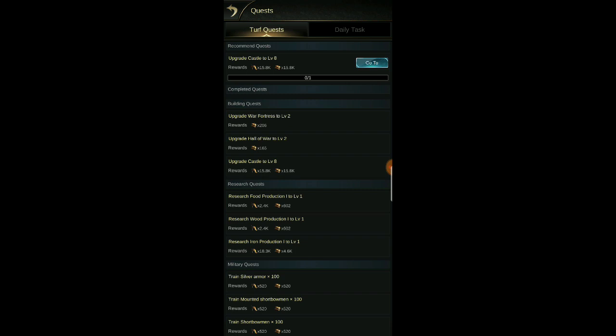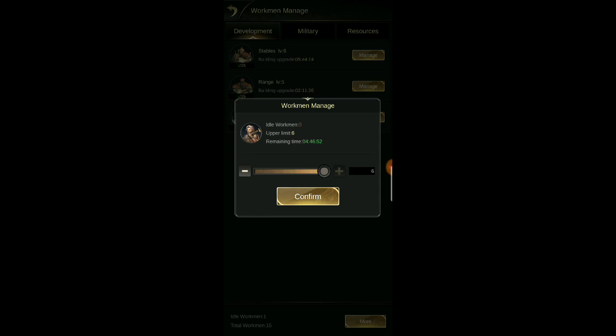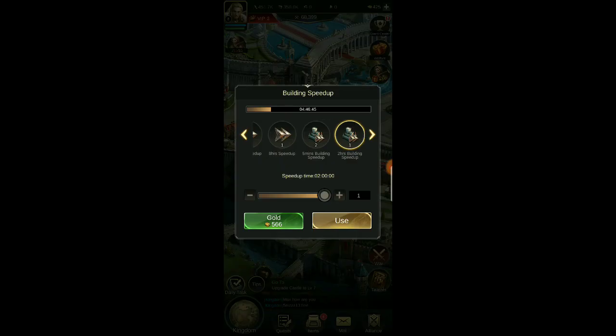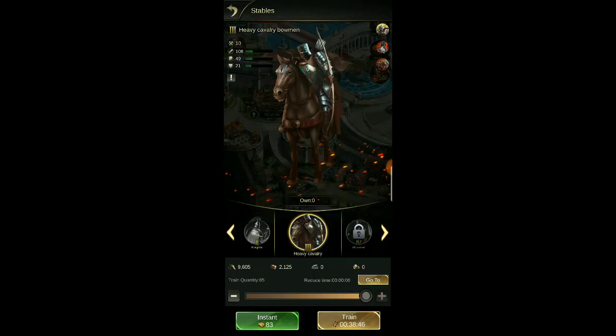We killed two alliance monsters so that quest is completed. The war fortress still needs to go to level two but we don't have any workmen right now. I like this workmen management screen because it manages everything — you can move workmen where you need them and speed things up. Looking at a five hour 44 minute build on the stables. Let's go to the stables and see if we can speed it up — we have some decent speed-ups, so let's pop some of those in.